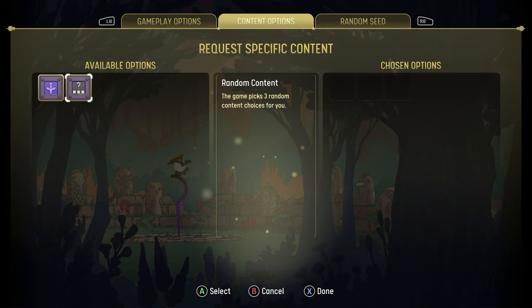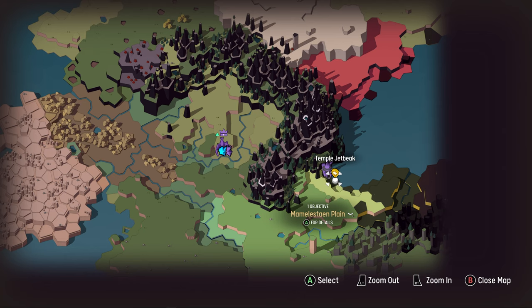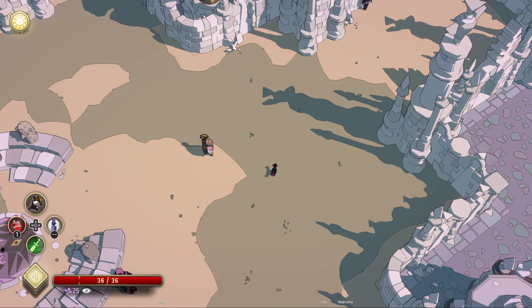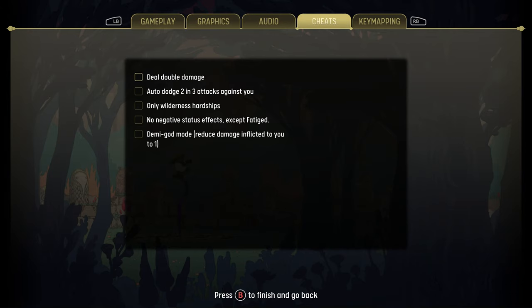You can only set these modifiers for a new world. If you find yourself struggling with an existing world, you can temporarily boost your character by activating cheats in the options menu.